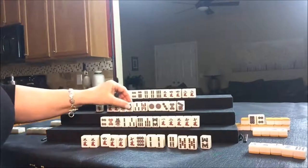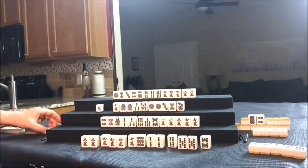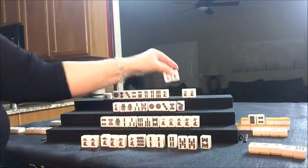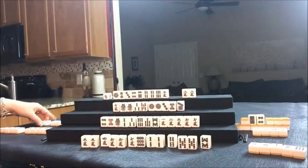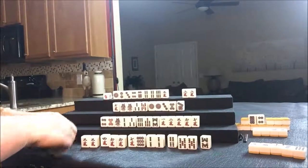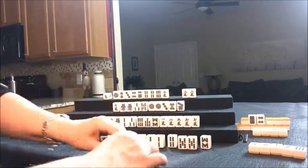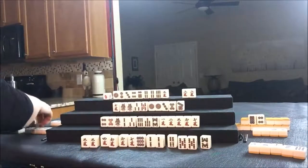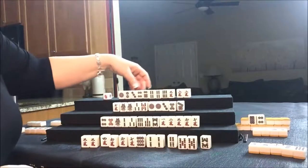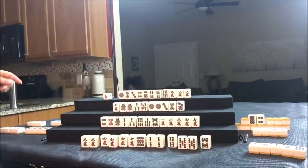Okay, so let's discard a four crack for West. Four crack discarded. North is going to Pone the four crack — they're Poning from the player on their left, so that's how we'll show it. And we're going to discard. They need to pair up. Let's see what's been thrown. Two dot — let's throw the two dot.